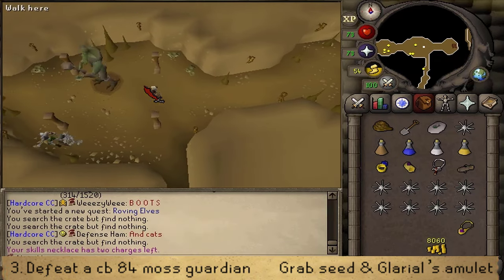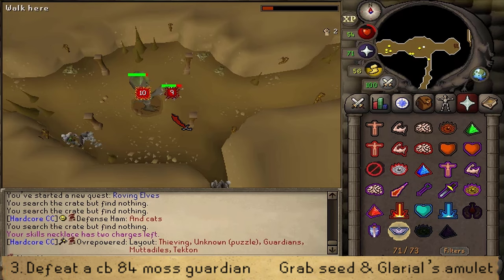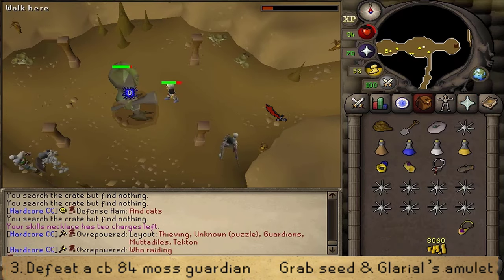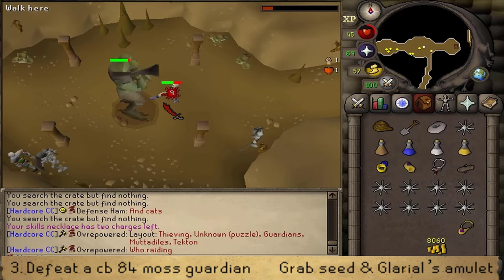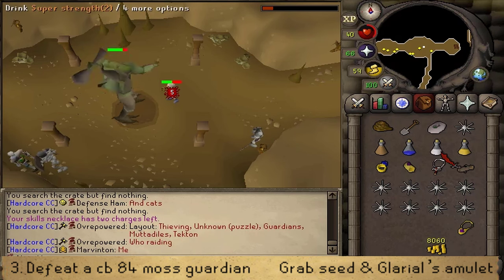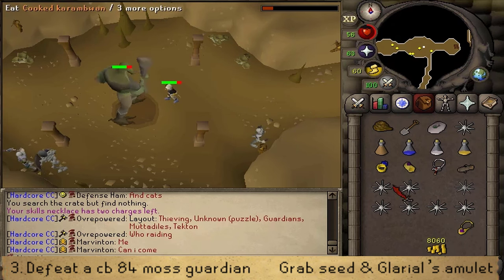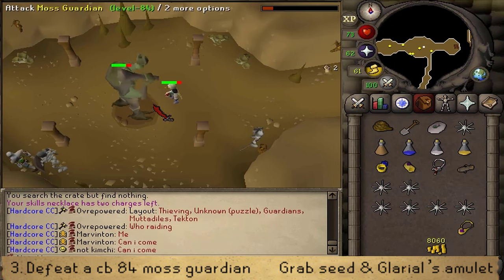You cannot use Overhead Prayers — the Moss Guardian will just completely ignore them. Equip your Enchanted Jewelry, your Ring of Recoil, maybe your Goblin Paint Cannon, and defeat the Moss Guardian. Hopefully within one minute before your dropped runes despawn, if you've brought any.